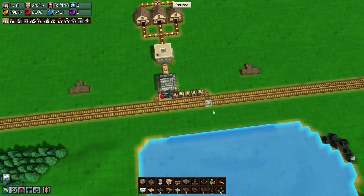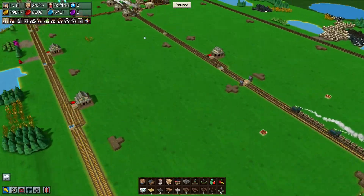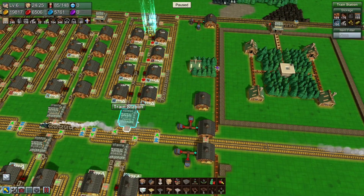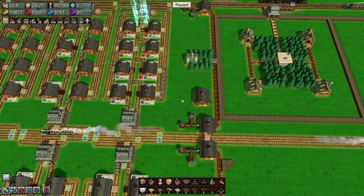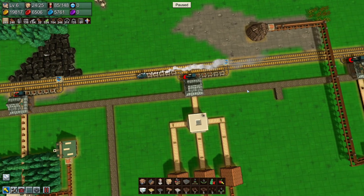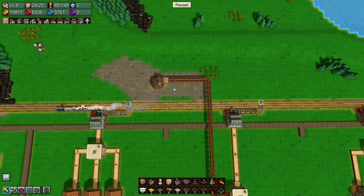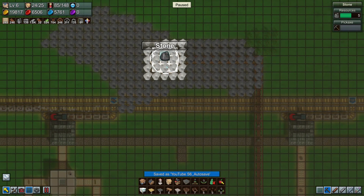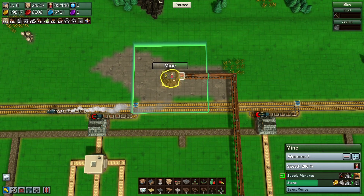We have a problem — we ran out of stone brick. We had loads in boxes but none available to use, so I had someone grabbing them and unpacking them for the base, but that's not going to work long term. Stone we're completely out of — we're just not getting enough. We probably need another stone mine. I could break up one of the existing pieces here.